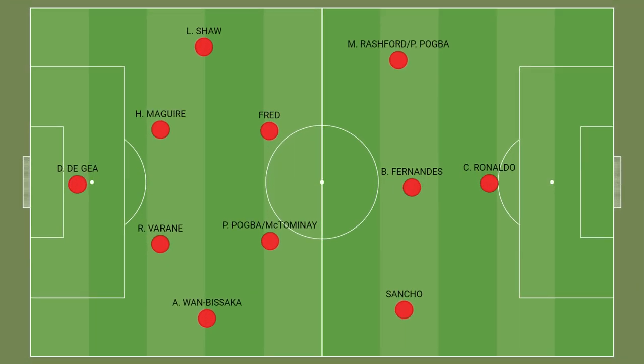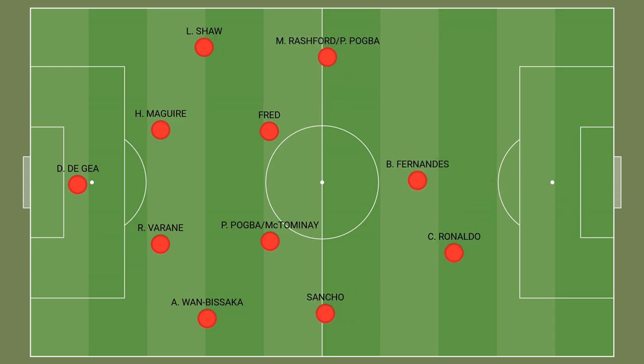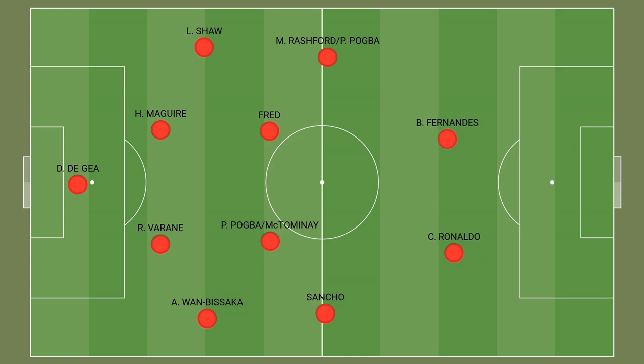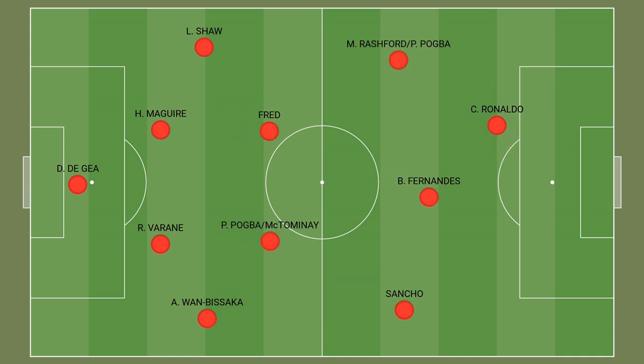The 4-2-3-1 formation can be adaptable to suit many different situations on the pitch, and that's precisely how Ole utilises his 4-2-3-1. When United are pressing high in defensive situations, they tend to transition into a 4-4-2 with Bruno Fernandes pressing from his midfield position, but Manchester United will revert to their 4-2-3-1 after a lengthy spell out of possession. Similarly in attack, with both full-backs high and wide, the defensive unit gives United a 2-4-4 shape of sorts.